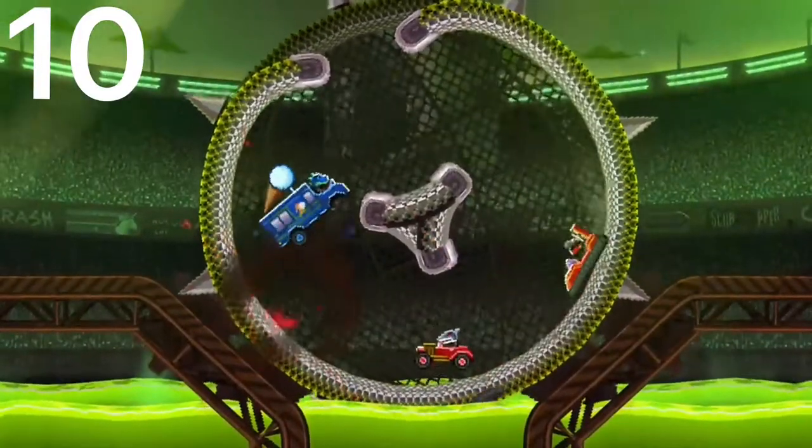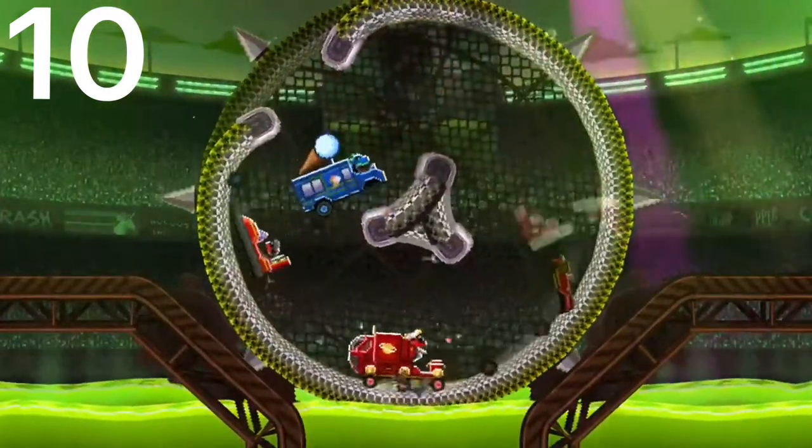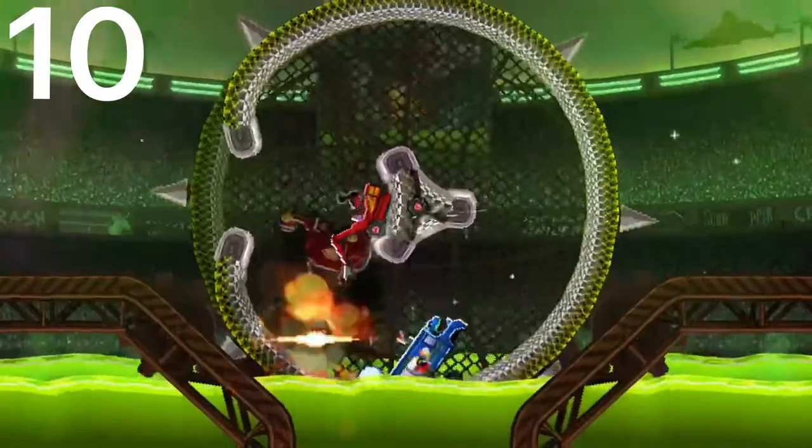Number 10 is the Ice Cream Van. The Ice Cream Cone on top of this car can fall off and really mess up the other cars. This car has a height advantage over most cars in the game. And even if the Ice Cream Cone falls off, it's still a good car.